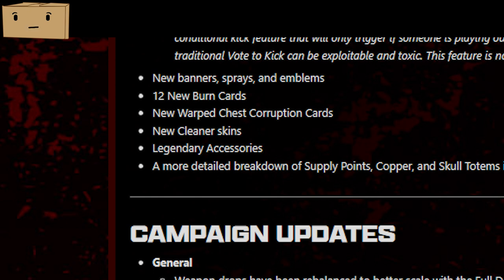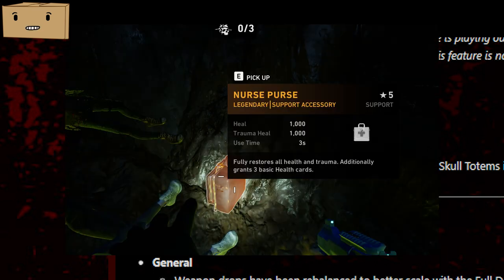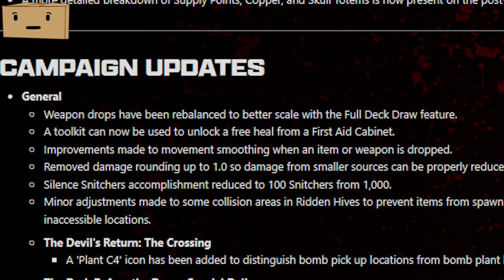With this update, they are also making it so warp chests give different corruption cards, not just trauma damage, so you're going to really have to think about whether you want to open these up and risk it for whatever the downside is going to be. They're also adding legendary accessories, such as a medkit that will remove all of your trauma and restore all of your health. They're making it so a toolkit can now unlock a free heal from a first aid cabinet — toolkits are going to be even more important now.